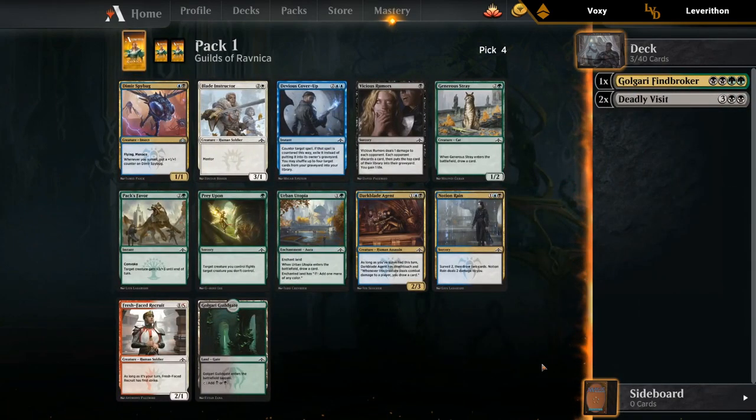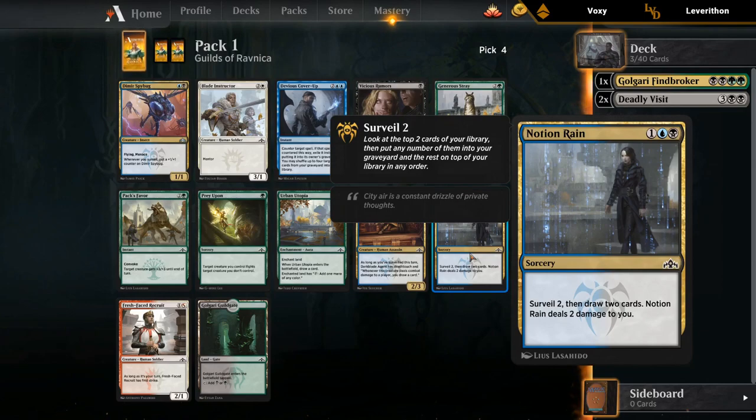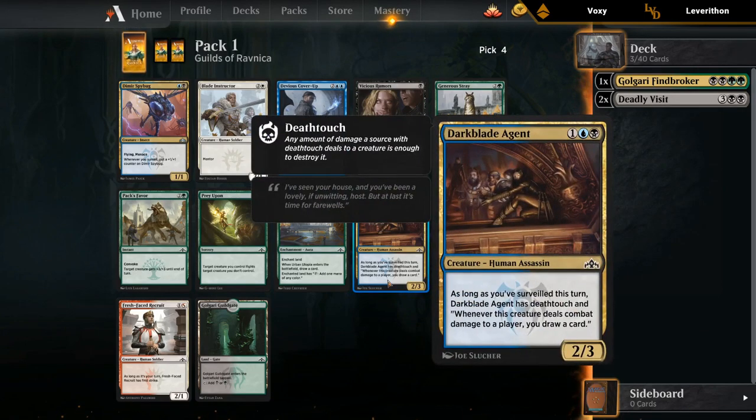We are seeing some good Dimir cards here: Notion Rain, Spybug, and Darkblade Agent. Even Devious Cover-Up in the more controlling builds are definitely worthy candidates. We have to weigh that versus the green cards — I think my preferred green pick here would be Generous Stray over Guildgate. But the power level on Spybug and Darkblade Agent is quite a bit higher than Generous Stray. So now we have to weigh that versus the fact that we already have a Fine Broker. It's still very early in the draft, so I don't mind speculating on Dimir. That way if blue ends up being the more open color we can move into Dimir; if Golgari and green are more open we can still pivot back. I think I will go for the Spybug. With double Deadly Visit we already have quite a bit of Surveil. Notion Rain has diminishing returns — usually don't want more than one or two copies. Darkblade Agent is totally fine, but I think Spybug gets the nod.